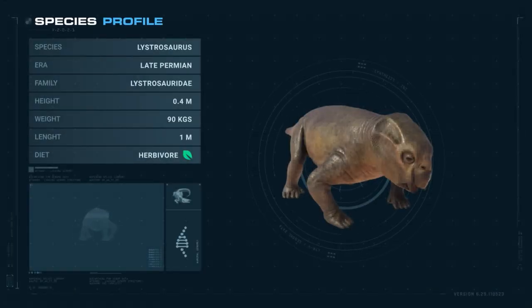Recognizable by its short legs and its two tusks adorning its jaw, the Lystrosaurus is only 1 meter long, weighing 90 kilograms.